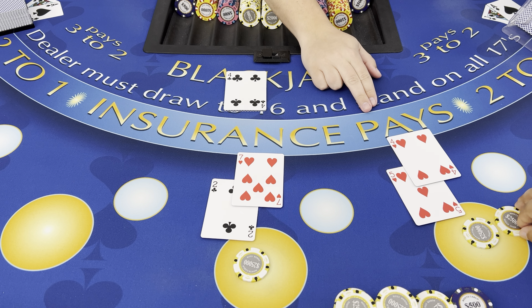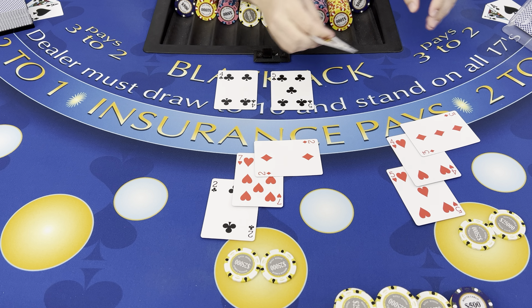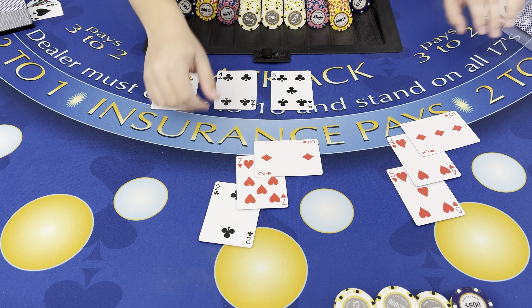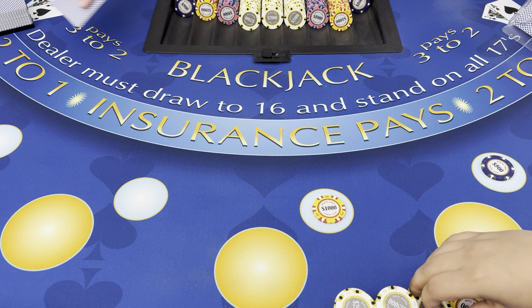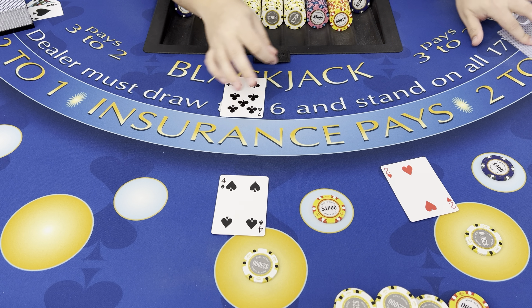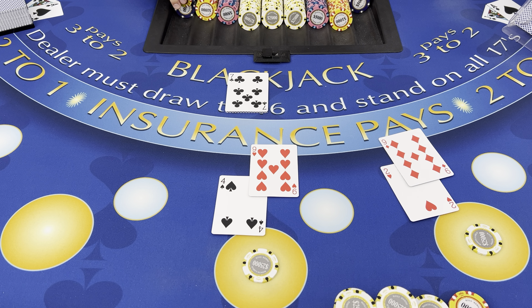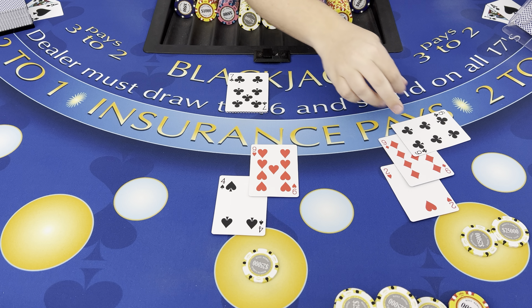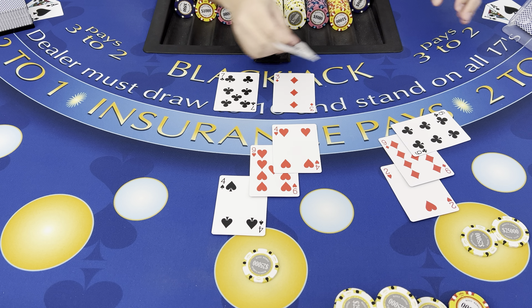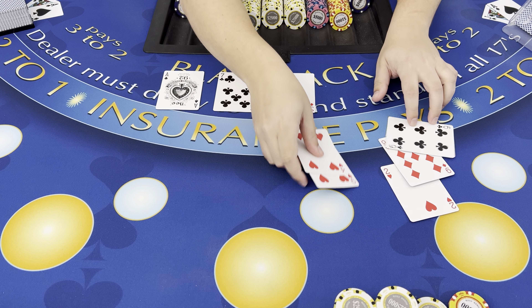We're going to double down on both of these. Oh my gosh, we didn't get anything good. 19. Let's see if we can get a pair to come out for us here. Nope, no pairs. Let's double down on the 11 — hopefully this one works out for us. Dealer has 10, 21. Oh my gosh. Crazy.